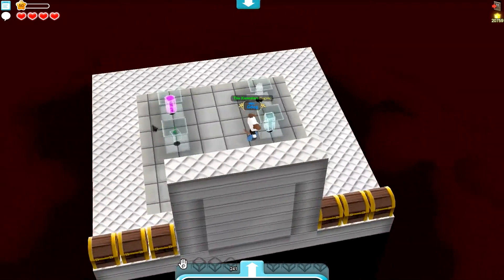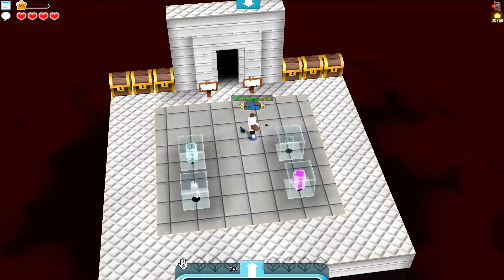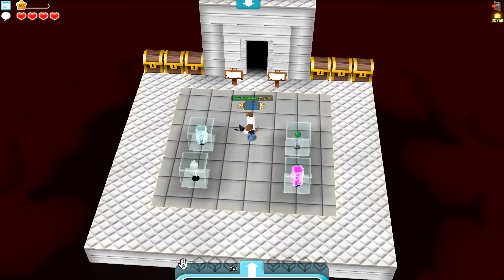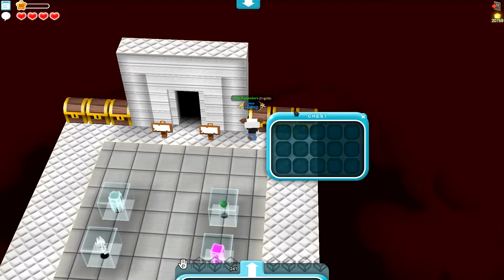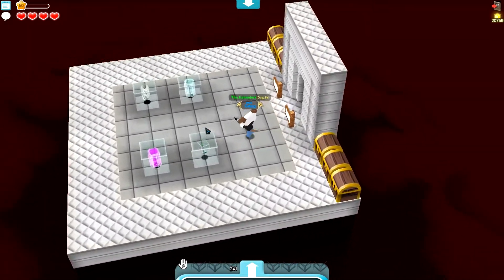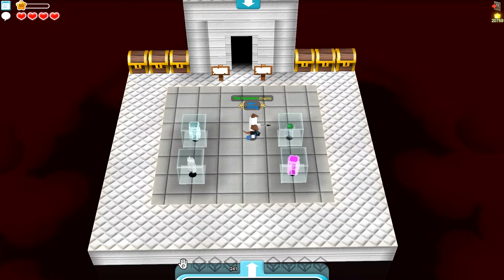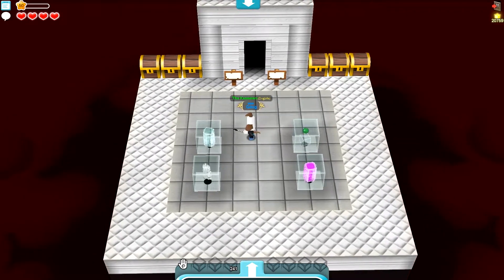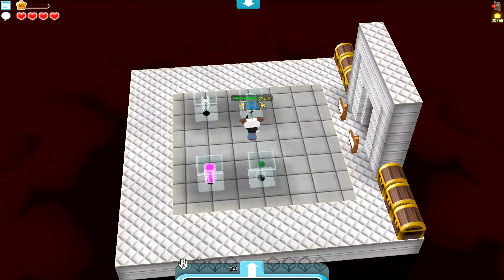I'm going to be showing you how to do these glass ones, but you can do this with any type of block. A good example would be: say you're opening lots of clothing packs and you get loads of tutus and cowls. Chests only have 15 slots, so you can only store 15 cowls per block. Whereas if you do this method, you could store hundreds in just one piece of glass. That's another method you could use it for.